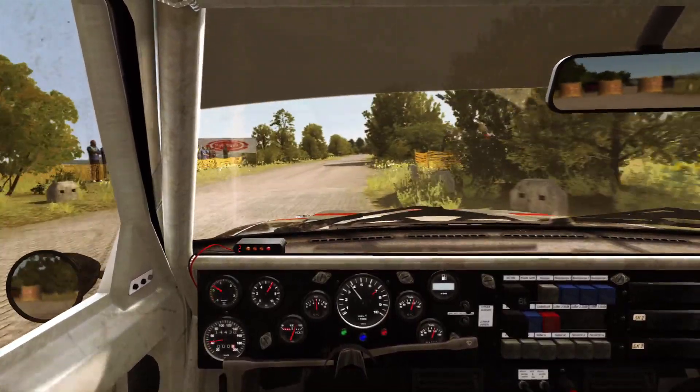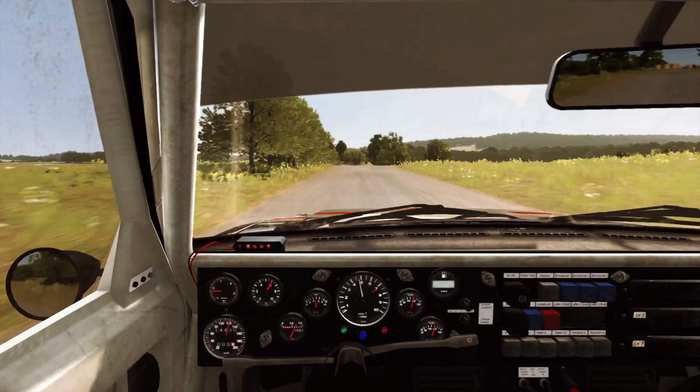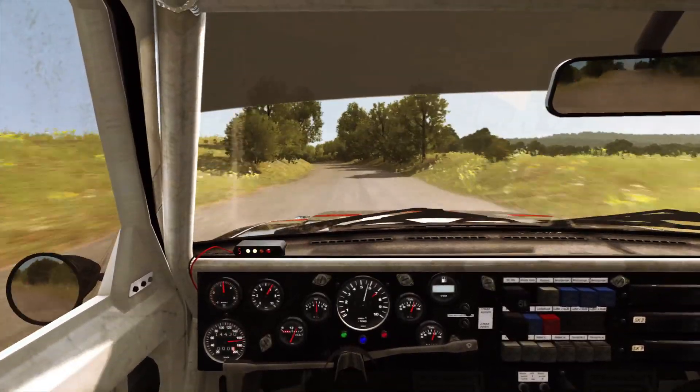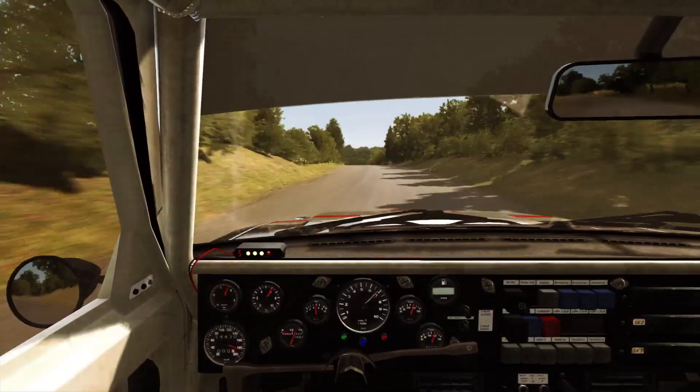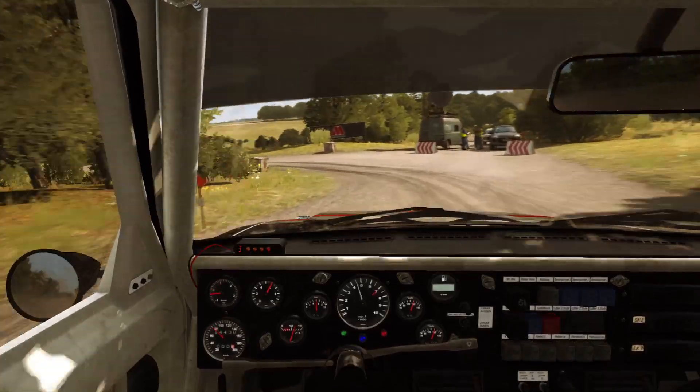200. Crest jump, maybe 80. Bump junction. Into left 6, long, bump, and crest. Caution braking, left 3. Right 6, 130.